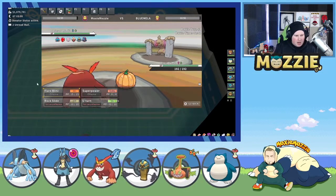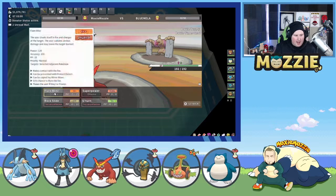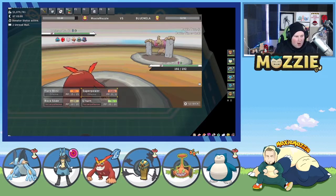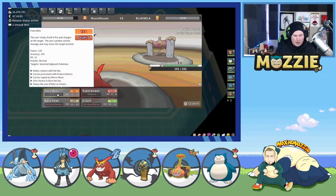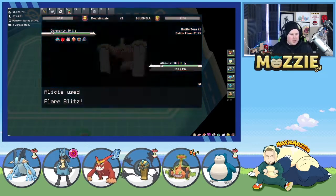Here they can Mach Punch us or they can swap to Cofagrigus. Even if they swap to Cofagrigus, Cofagrigus dies and we got one wall out of the way. This team actually with Snorlax has one, two, three issues out of six that we have to get rid of to use Snorlax. That's kind of crazy. So we're going to Flare Blitz here and they might actually survive this Flare Blitz and Drain Punch.